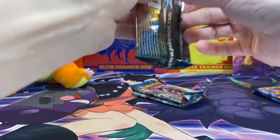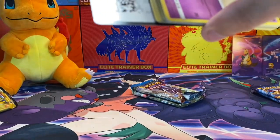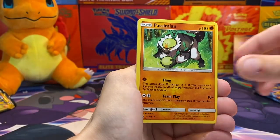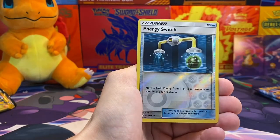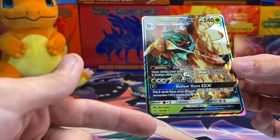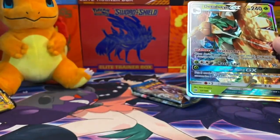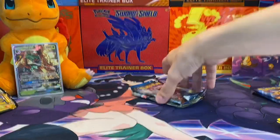Sun and Moon real quick. The Rotom Dex, Pansimeon, Drowsy, Rowlet, Alolan Grimer, Spearow, Grubbin, Reverse Holo Energy Switch, and a Decidueye GX. Kind of decent centering, maybe more on this side, and then maybe bottom to top. I'm holding it at a funny angle so that might just be the angle. Nice start.